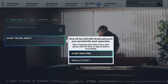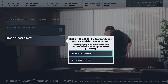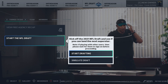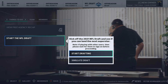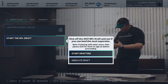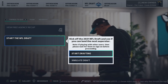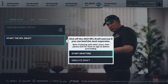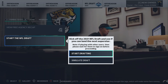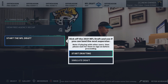Welcome back to another Madden 21 video. Today we're doing a rebuild of the Jacksonville Jaguars because they've clinched the number one draft spot. I believe they're going to go with Trevor Lawrence. The Jets were the first pick for a while until they won those last two games. The Jaguars look like they're going to snag him, so I imported the draft class. We're going to get Trevor Lawrence and rebuild from the ground up, maybe dabble in free agency, and do a couple seasons.